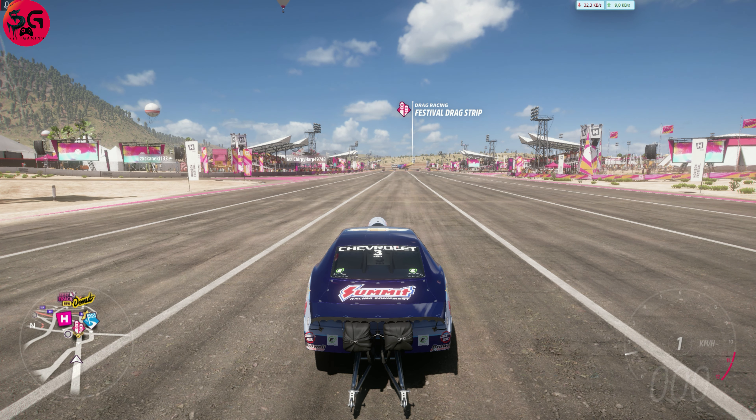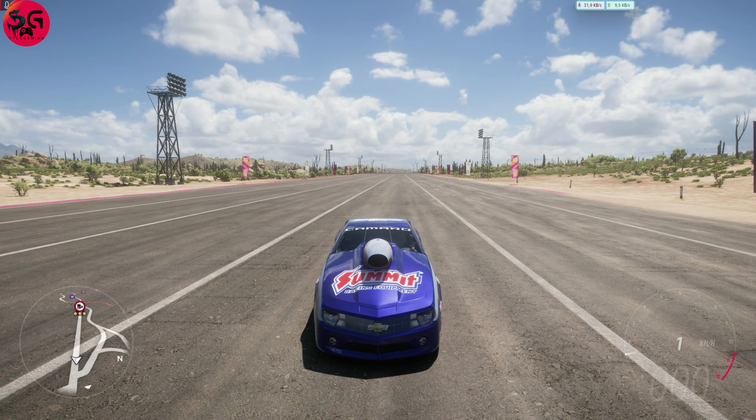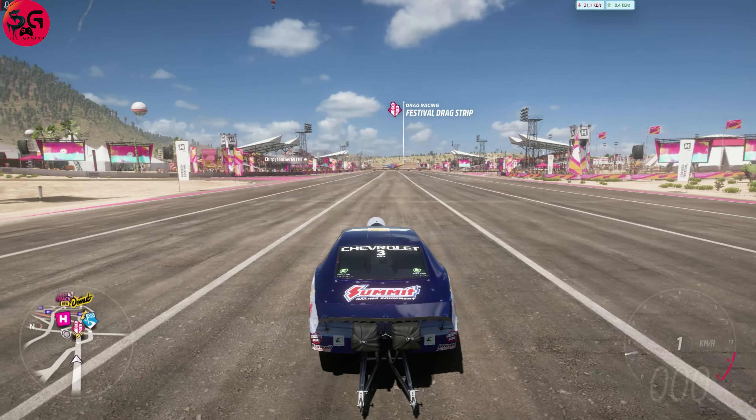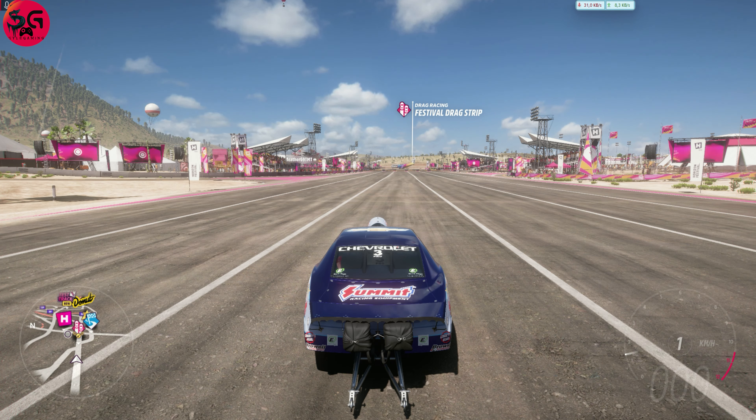Hello everyone, welcome to the channel. Today we are going to have the top fastest drag cars going against the newly released dragster, the 2013 Chevrolet Pro Stock Camaro. This is certainly going to be an interesting one — stick around to the end of the video and let's see how they stack up.